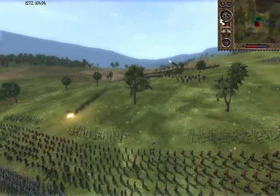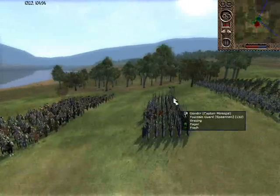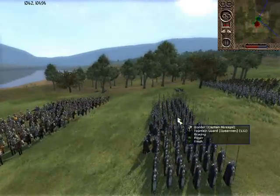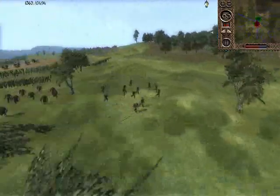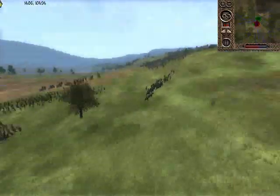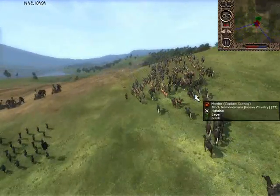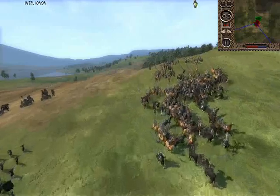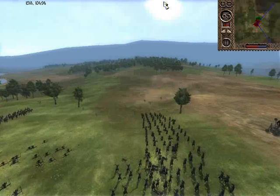He has no siege engines whatsoever - just arrows. Wow, that catapult did some damage. Now the horses - he's taking out the ringwraiths. He's trying to charge from high ground, which is good. And now he's fighting both ringwraiths?